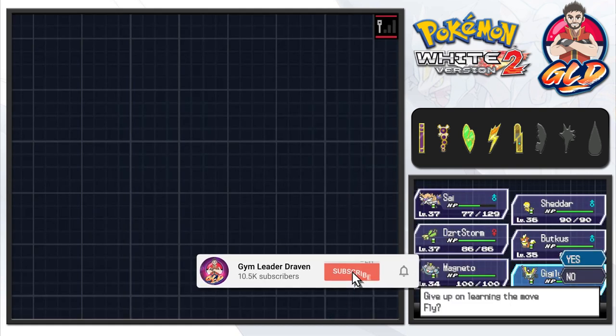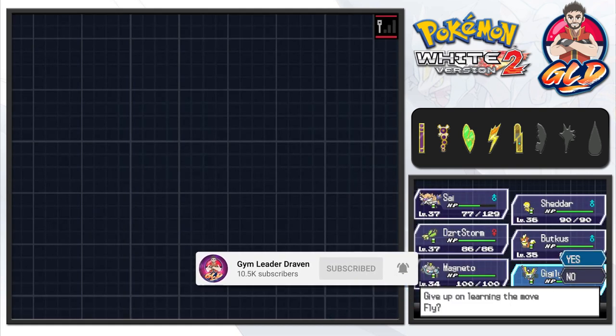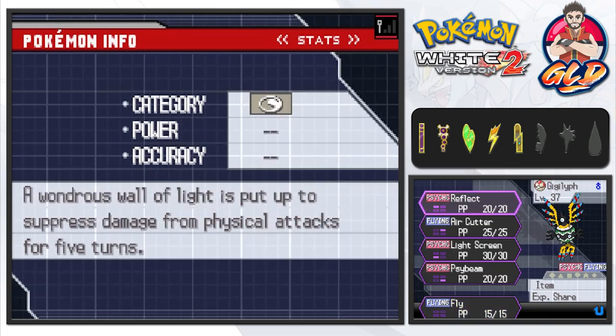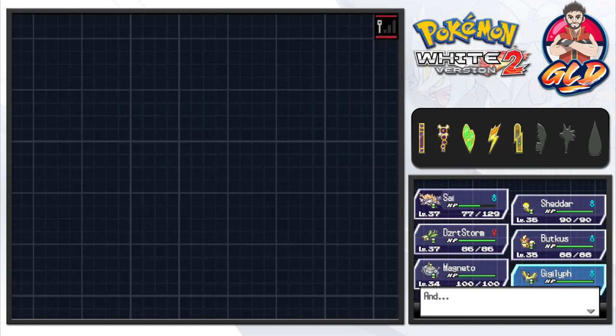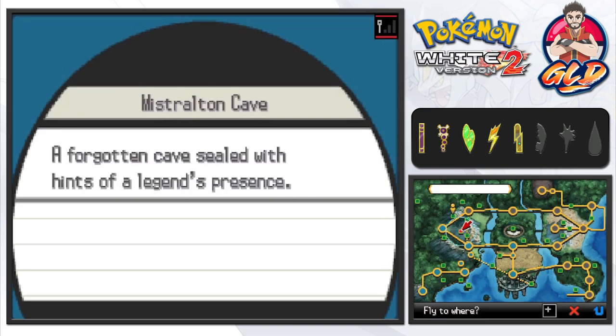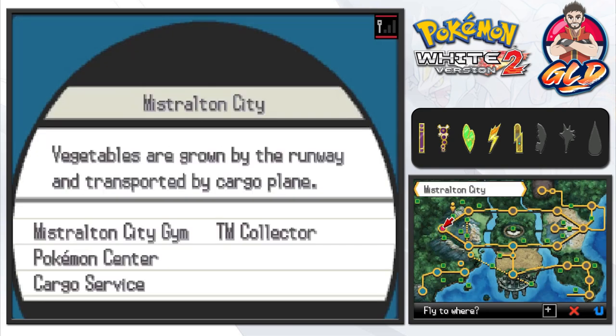A brief explanation for those who are new: we started our adventure in Pokemon White 2 ten months ago. Good old Draven likes to steer away from the mission, going through different walkthroughs — the revamped versions of Pokemon Yellow, Crystal, Emerald, and Platinum. Last week we finished Pokemon Platinum, which was pretty great.